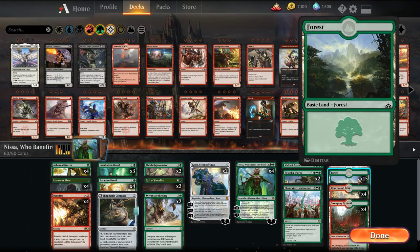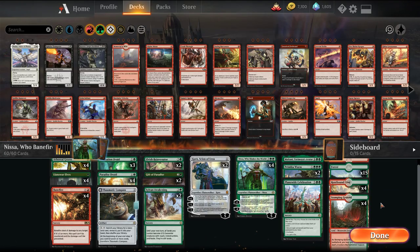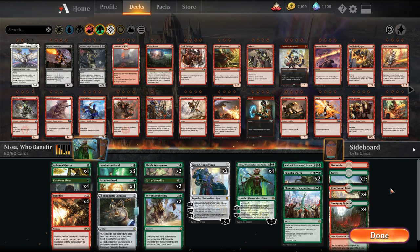Our mana base is pretty much all forests, a single mountain that we can fetch with Thematic Compass, and then some Rootbound Crags and some Stomping Grounds. There is an option to play solid mono green and just play Chromatic Lanterns, but I think I like this version and want to try it out first. Might change it so we have more of a ramp creature package as opposed to lands. Might be incorrect in this particular build, but we'll give it a shot.